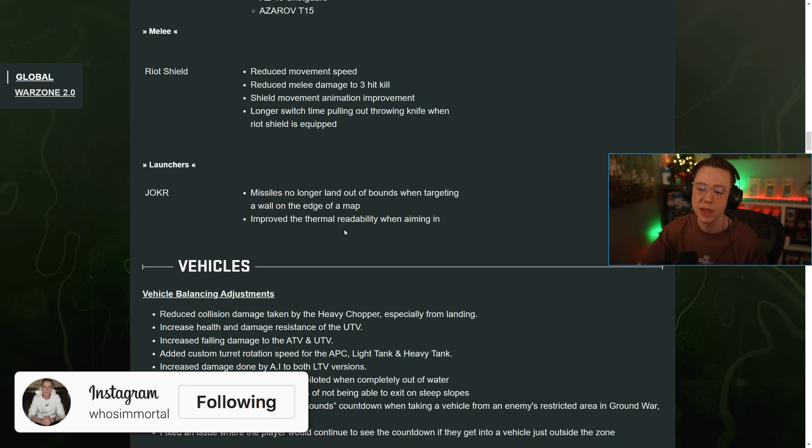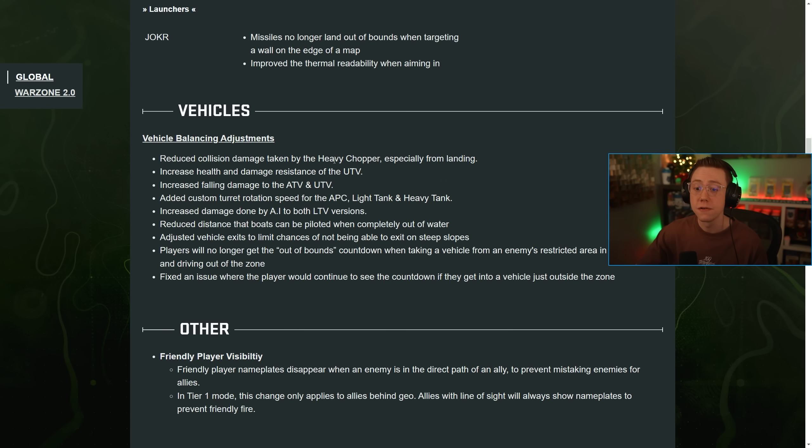For launchers, Joker missiles no longer land out of bounds when targeting a wall on the edge of the map, and thermal readability was improved when aiming in. For vehicles, there were a lot of balancing adjustments: reduced collision damage on the heavy chopper especially from landing, increased health and damage resistance on the UTV, increased fall damage to the ATV and UTV, added custom turret rotation speed, increased damage done by AI to both LTV versions, reduced how far boats can be piloted on land, and adjusted vehicle exit limits to increase the chance of not exiting on steep slopes.